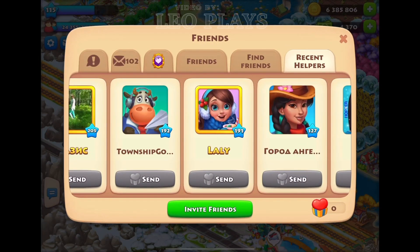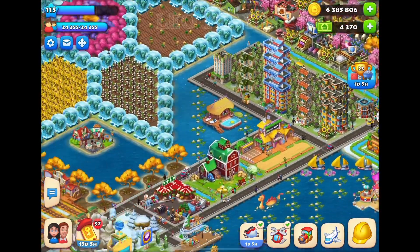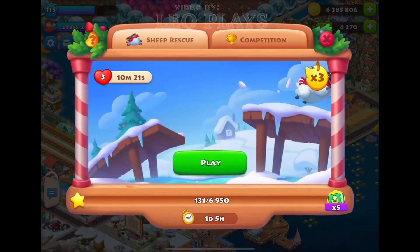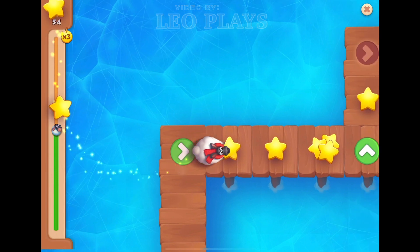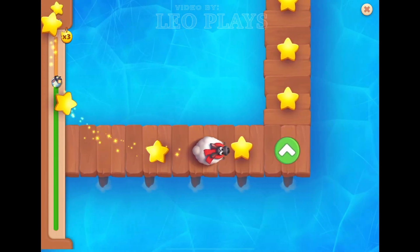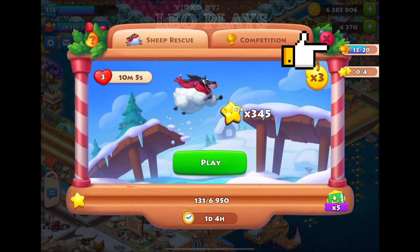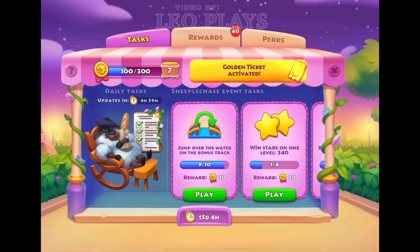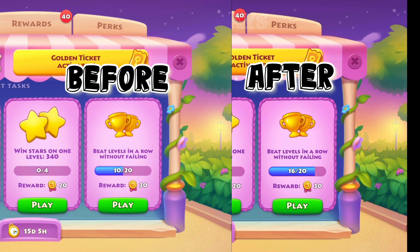First, let's go to Ernie's town. Now go back to your town and play the game. Check the top right of the screen — did you see the number going up four points? Let's check the task screen. You can see in the before and after that the points really did go up four points after winning the game.